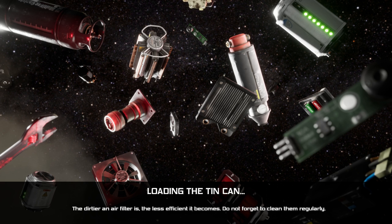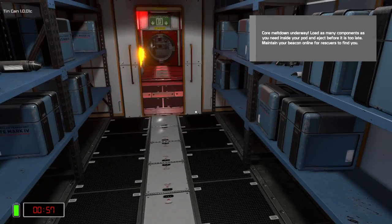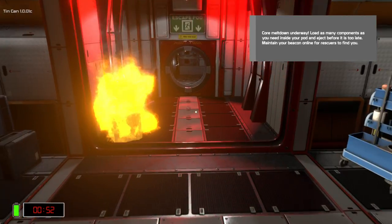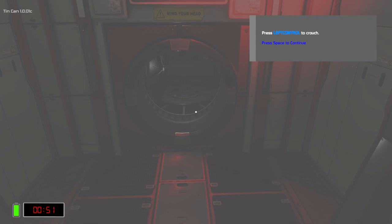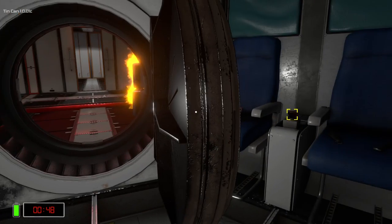I don't even know how to access my manual. Core meltdown underway. Load as many components as you need inside your pod and eject - oh, this is the escape pod. Left shift to run, left control to crouch. Okay, up - to grab and walk.